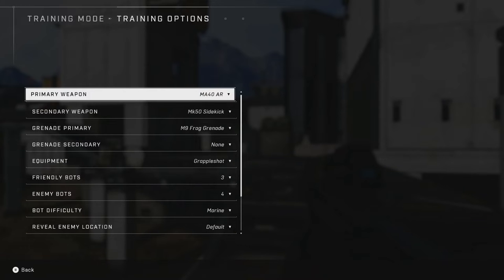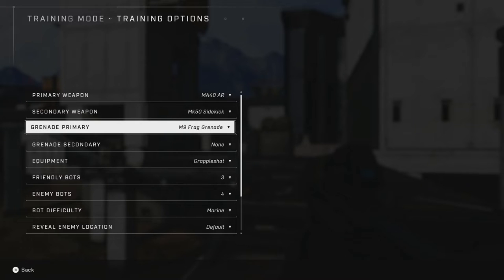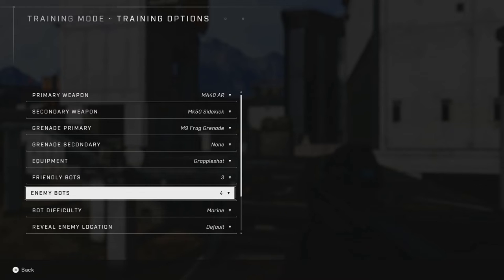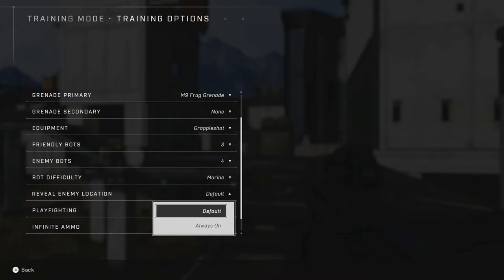Training options give you a lot to tinker with. You can change your primary and secondary weapon, your primary and secondary grenades, and choose what equipment you want — I love that option. You can turn bots off if you just want to explore the map, choose the bot difficulty, and even reveal enemy locations so you always know where they are. Apologies for the stuttering in the game — that's just some technical difficulties happening during this beta that should be fixed by launch.